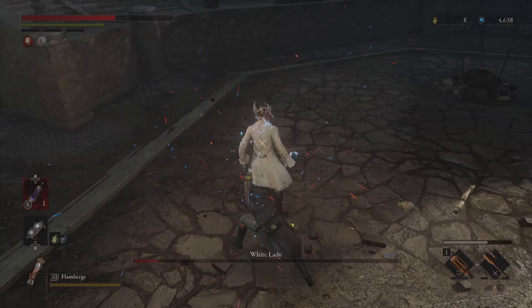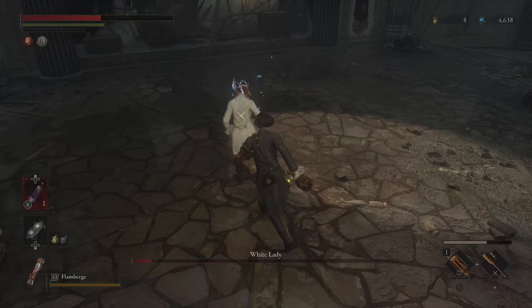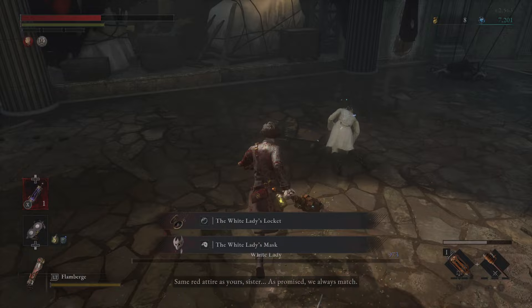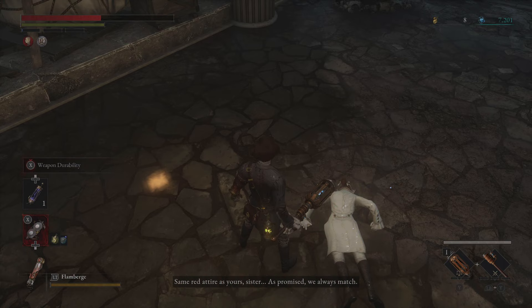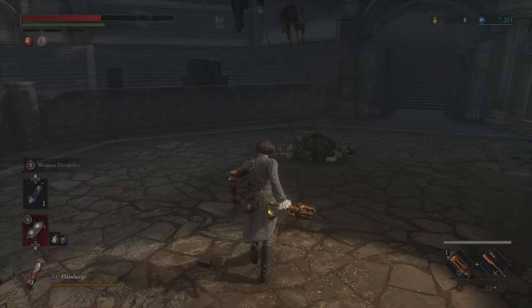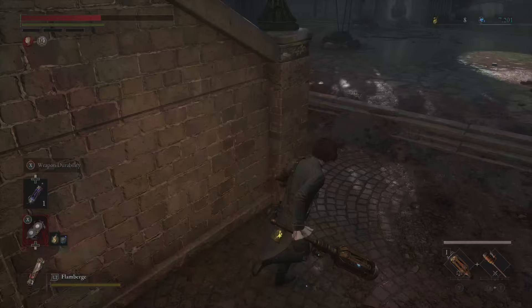Backstab. Nice little rush smash. Backstab. There we go — goodbye. We will actually meet Adelina Corday a couple of episodes from now, depending on how quickly we move through this. We'll learn the story of the two sisters there.